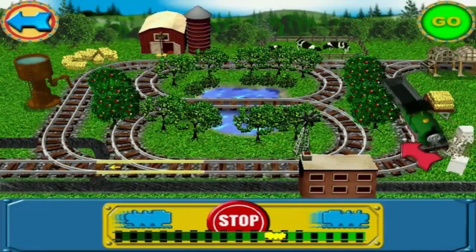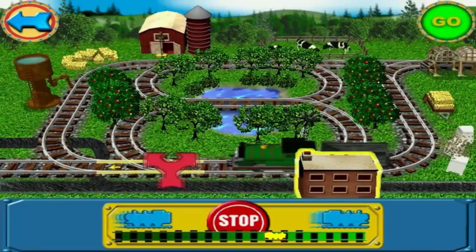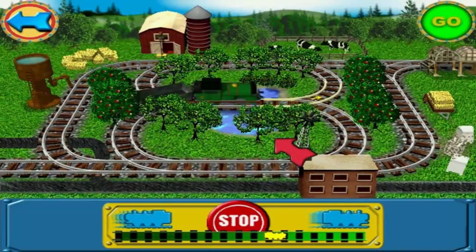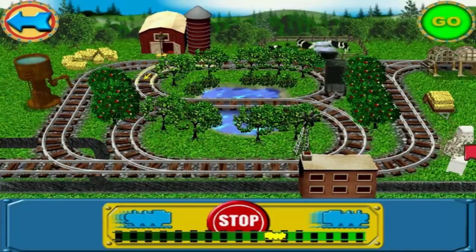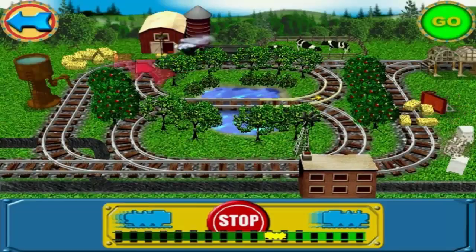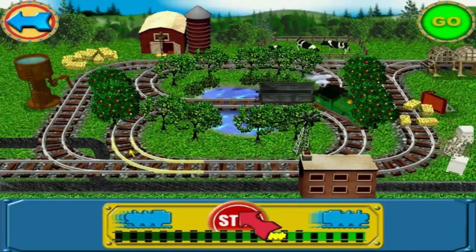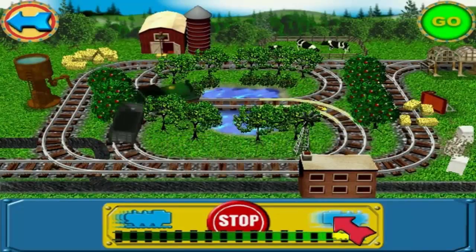Let's go! To make the train stop, click on the stop sign. To make the train go faster, click this small blue train.